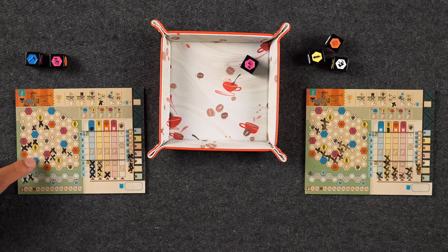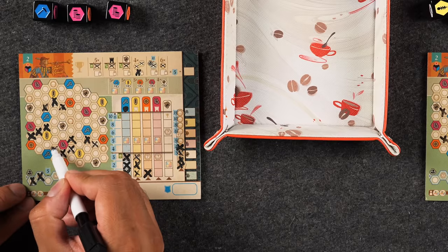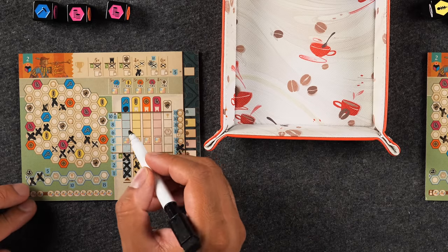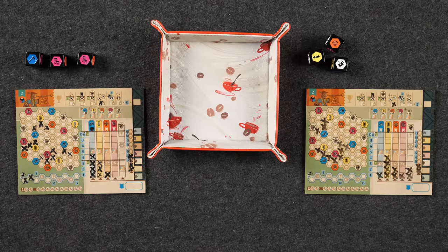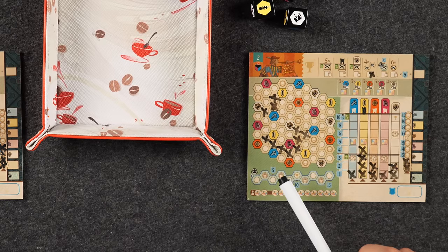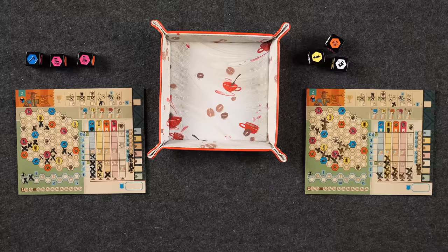Monique takes purple and marks a spot further extending her group, connecting to a new blue town and triggering scoring. She continues surrounding the same central area. Naveen notes that while he can keep going around the towns for scoring, the bandits are all localized on the outskirts of the map, so he's not doing himself any favors on the bandit track by staying in the center.